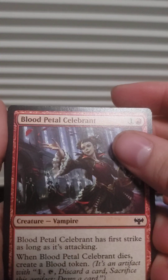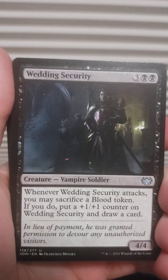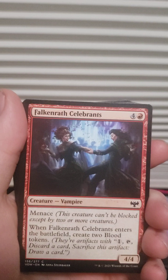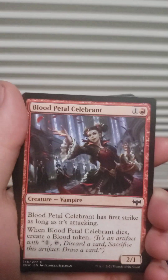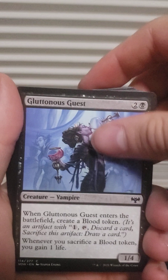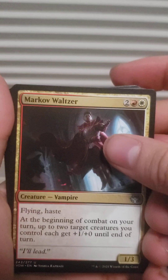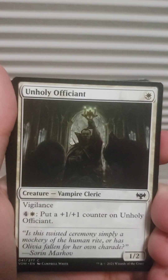Blood Petal Celebrant, Bloodthirsty Harvest, Diner, Blood Fountain, Wedding Invitation, Wedding Security, Bludgeon Guest, Gluttonous Guest. Groom's Finery, Fall Wreath Celebrant, Voldaren Epicure, Skull Killer, Blood Servant, Servitor, Marvok Reprobation, Gift of Fangs. Morwick Waltz, Unholy Officiant, Empire's Kiss.